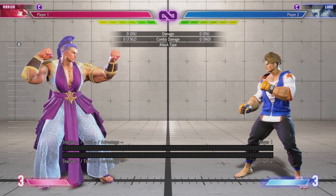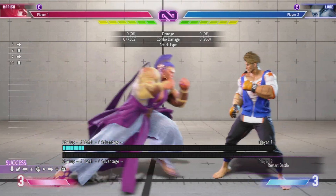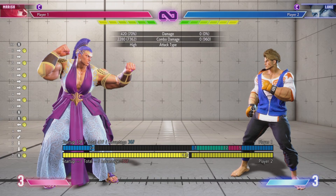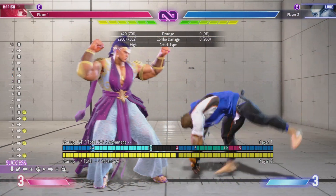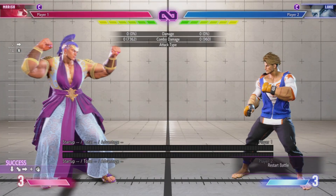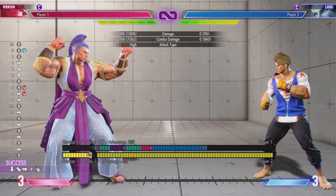Let's look at a couple examples. With Marisa, I just want to look at this medium punch slam. You're plus 36. None of the things I want to meaty with are 36 frames — they're all quite a bit faster than that. So if I forward dash, I'm plus 14. My forward dash is 22 frames. And hey, my towards heavy kick is 14 frames — boom, easy setup right there. I'm plus 14, the move I want to meaty with is 14 frames, so I just dash forward and do it. Perfect.